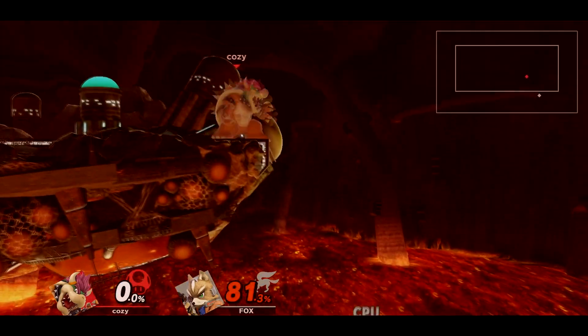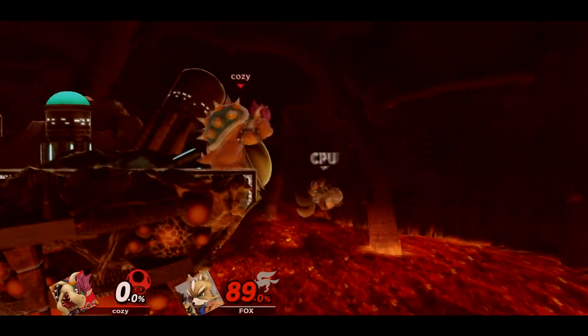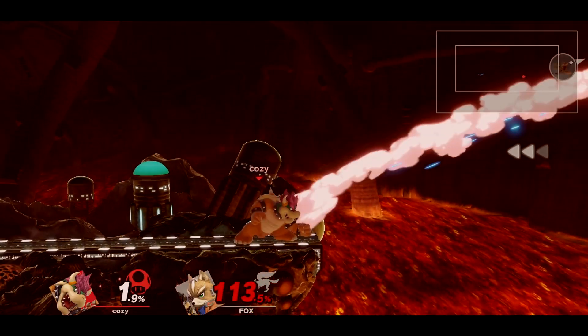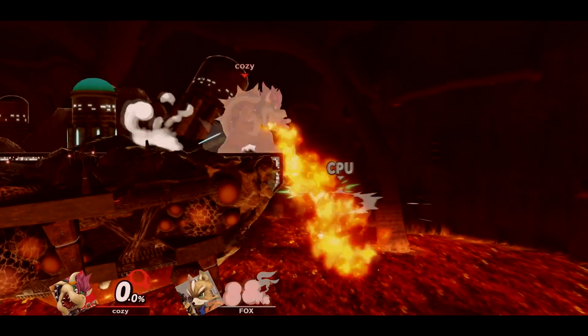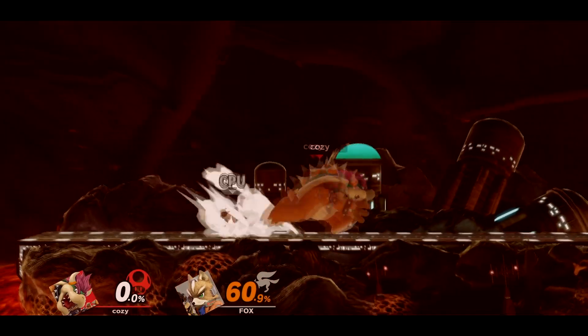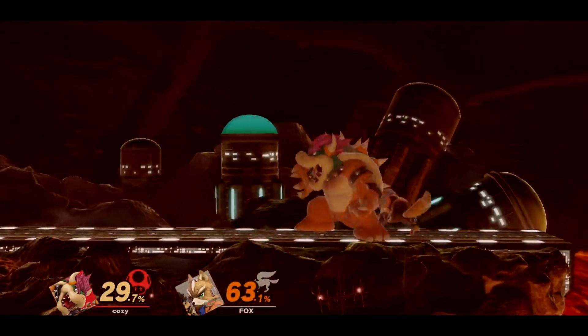You will typically angle Fire Breath down, but at times you will have to go a bit further up, so make sure you get comfortable with this since it's a key part of Bowser's game plan. After getting burned, most people will try to go above Bowser — which can easily be punished — or force away from the ledge, which you can two-frame. Fire Breath can also be used in neutral to stuff approaches, but be wary of leaving yourself open to a punish since you have many frames of end lag.